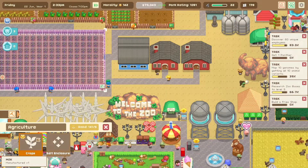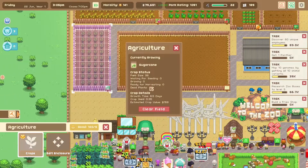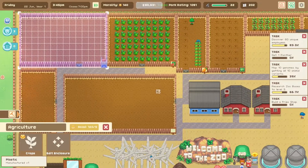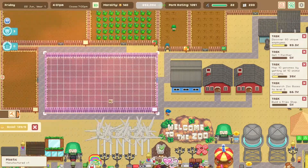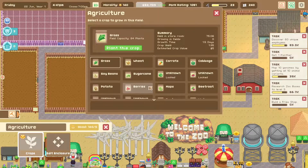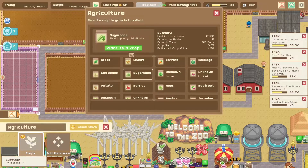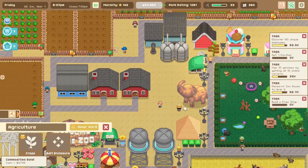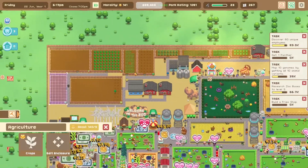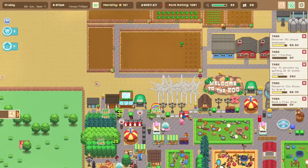Can we get this fixed please? Clear this field. Same with this - all the dead. These are all dead. This needs to be hops, needs to be beets, this needs to be sugar cane. I have to buy another food processor. Where am I going to fit this thing? It's going to go like back here - eighty thousand dollars, that's fine.